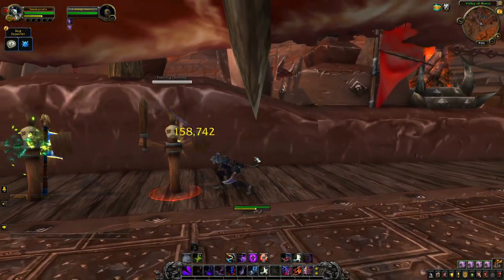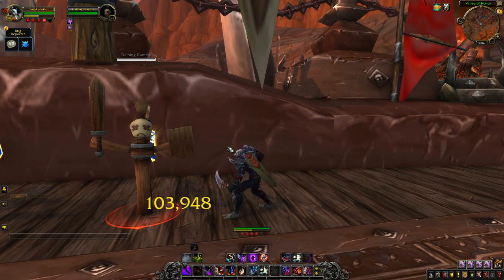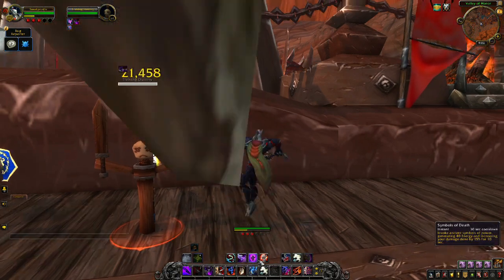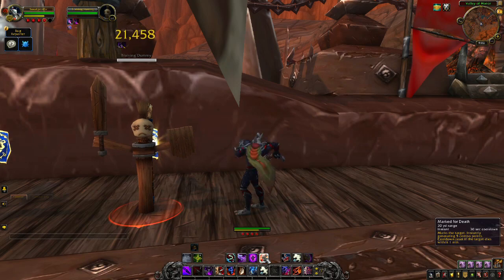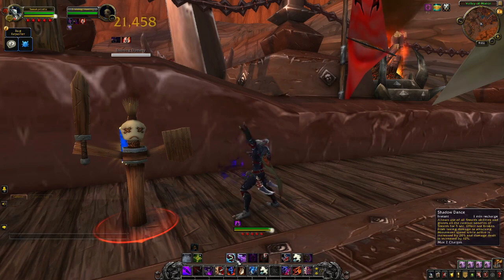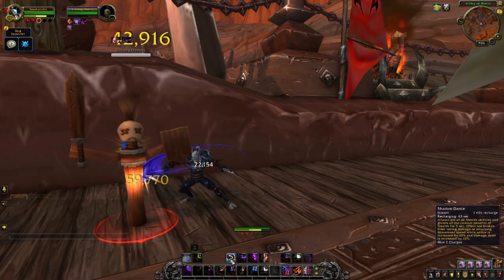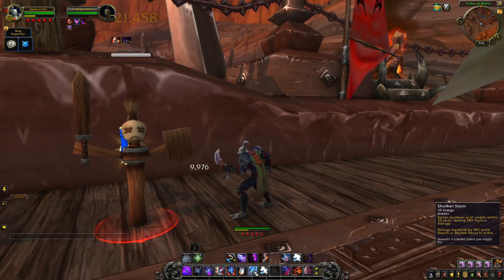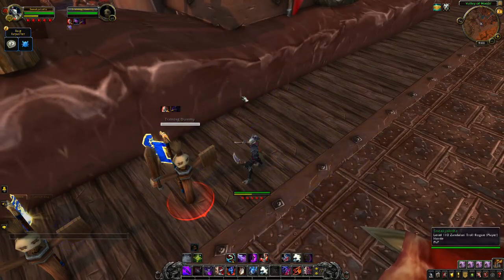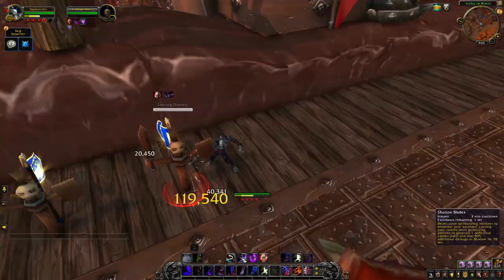If you're a rogue looking to make a Zandalari Troll, are you going to be going Subtlety, Assassination, or Outlaw? Let me know in the comments — I'd really like to hear from you rogue mains looking to switch over for the upcoming races. Mark for Death back in action — pretty standard stuff. Symbols of Death, Shadow Dance again for you guys. Next up we're going to see Shuriken Storm — that looks really good! I like the shadow aura and all the shurikens that fly out. That looks really sharp. Let's see Shadow Blades — excellent, looks pretty good.